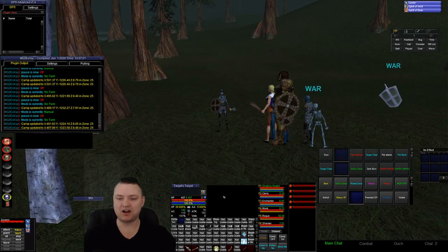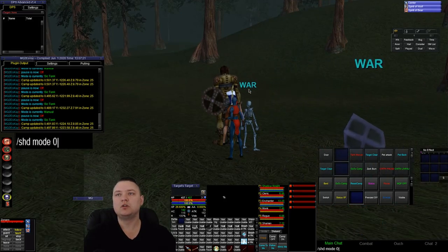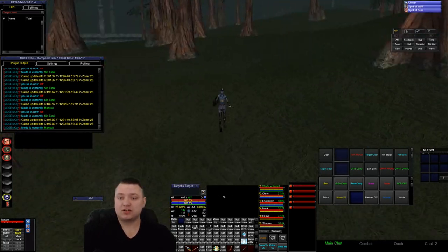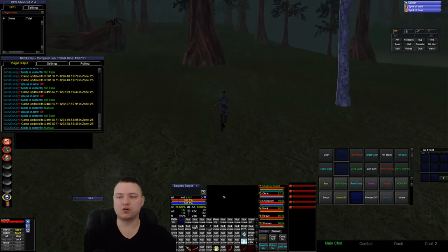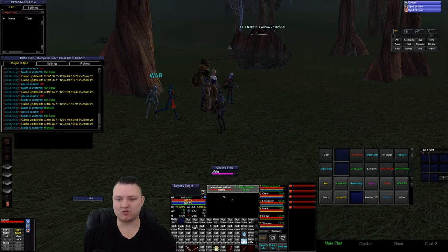In sick tank mode with the SK, I can go to mode zero — manual mode — and roam around just like I would solo hunting, but my whole crew is in chase assist on me. As soon as I attack something, they're going to start attacking too. Let's kill a spider real quick.